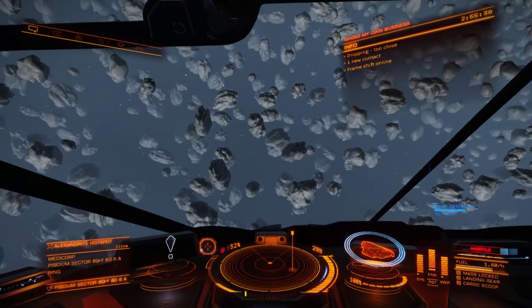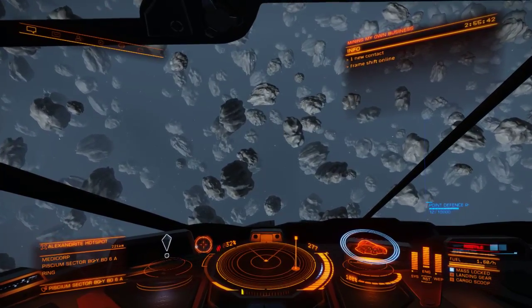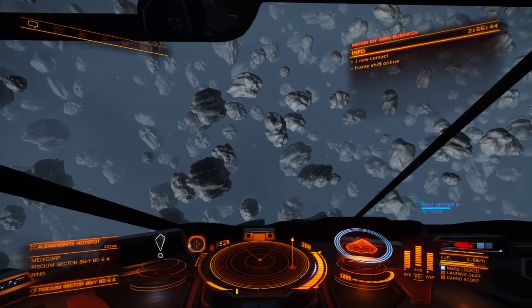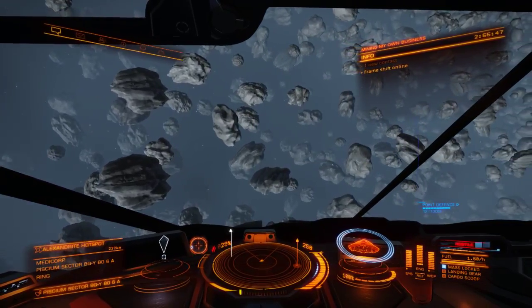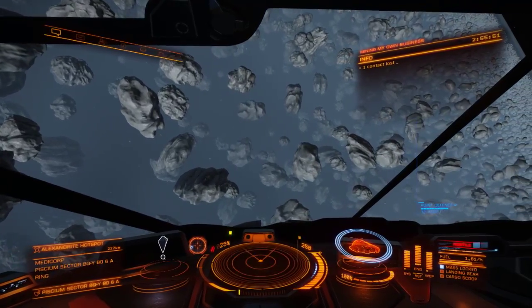So now they added hotspots, which is what you saw — that big orange reticle on the ring. But first you have to scan the whole ring system with a little probe, and it tells you where the hotspots are or what kind of hotspots are nearby.